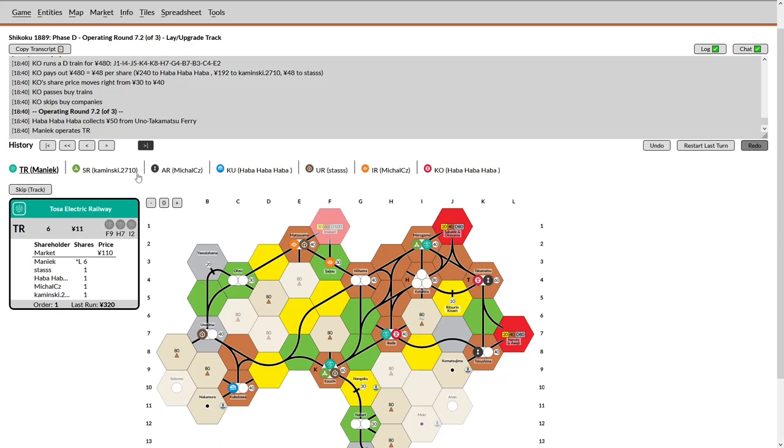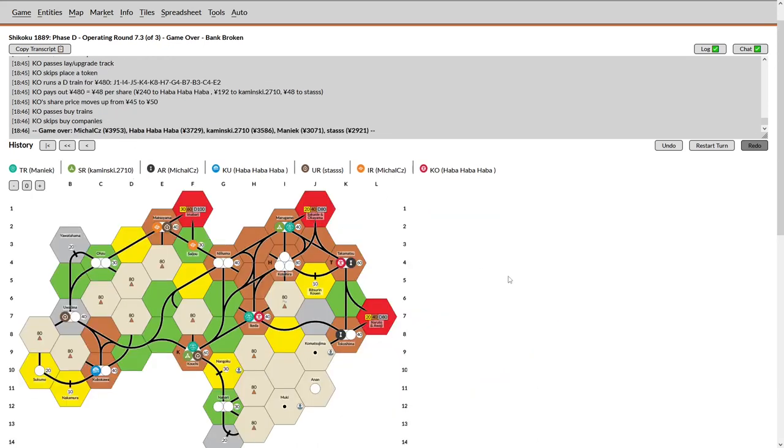IR just runs his train. KO does have money to complete that mountain track and does — this helps the KU a little bit and may also improve his run incrementally, running for 480, slightly more than the UR. Looking at revenue, Haba Haba is running for about 75 to 100 dollars more than Michael Z, which will not be enough to overcome Michael Z's lead. So as long as things stay fairly stable, we will see Michael Z win this game. He does take it narrowly over Haba Haba, with the rest of the players bringing up the rear. This was a low-level game with many questionable decisions — the auction really summarized the level of play, and some of the decision making regarding company control was quite suspect. But ultimately Michael Z comes away with a win — well played to him. We will be back with more commentary in the future.